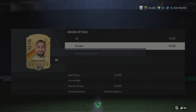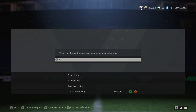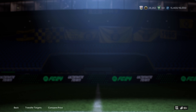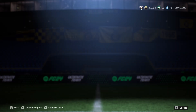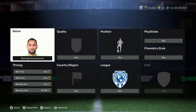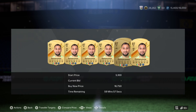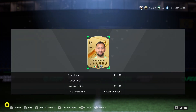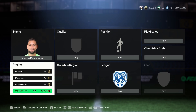Martinelli is the more expensive one at around 11k, and Jesus is about 9,500 coins — roughly a 2,000-coin difference. You can snipe Jesus, and if Martinelli pops up, even better profit. These cards appear on the market literally every 10 to 15 seconds due to heavy supply from packs, market matchups, and squad battle rewards, so if you're quick at sniping, this method is for you.